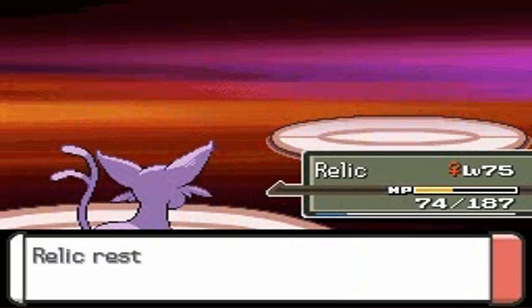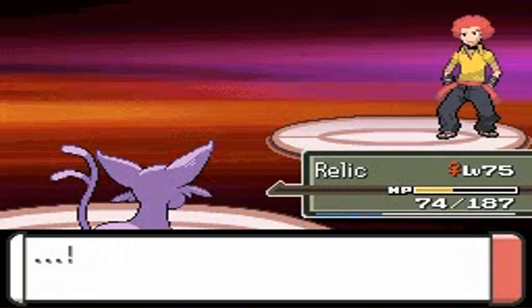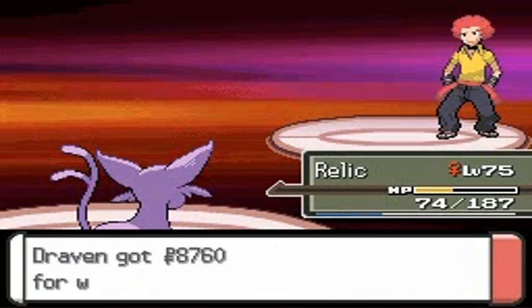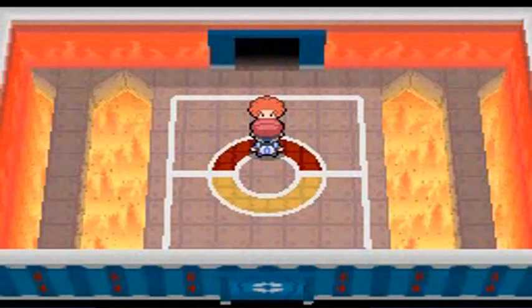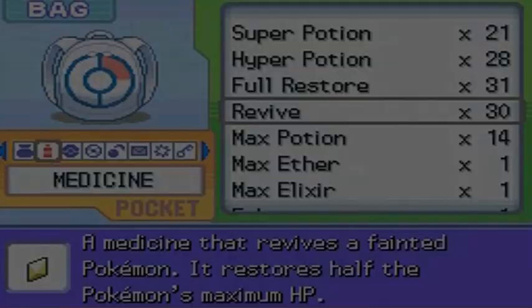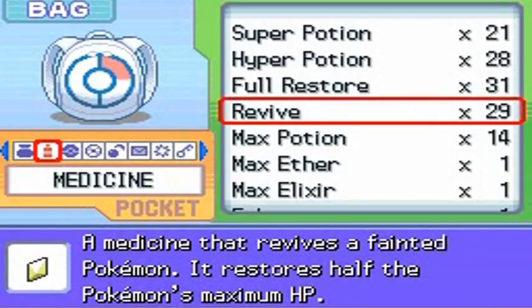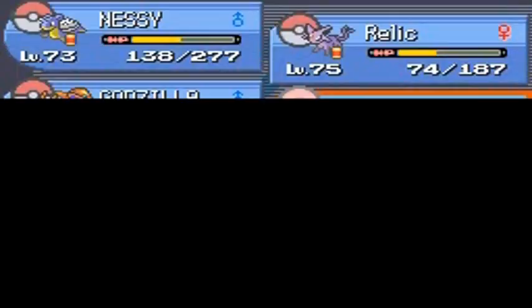Another Elite Four member finished — that's three! This guy really challenged us. Never judge a book by its cover. Now I'm going to revive some of my Pokemon so I don't struggle against the next trainer. I think the next one is a ghost or psychic type — could be wrong, I'm forgetting a lot. Let's heal up my Pokemon.